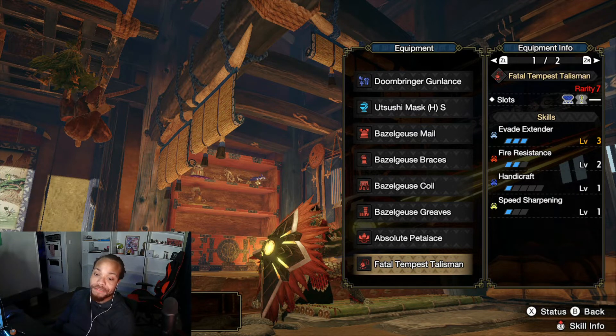The talisman is Evade Extender 3 with a Fire S2 gem, a three-slot and one-slot. Evade Extender on Gun Lance is incredible — those little hops go from barely useful to a genuinely decent repositioning tool that isn't as committal as a blast dash. Highly, highly recommend Evade Extender on Gun Lance.